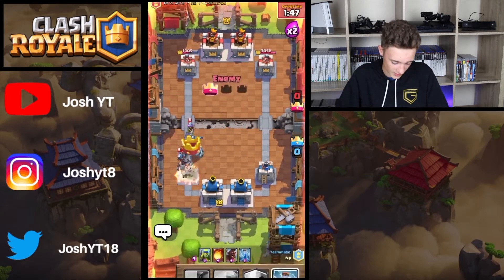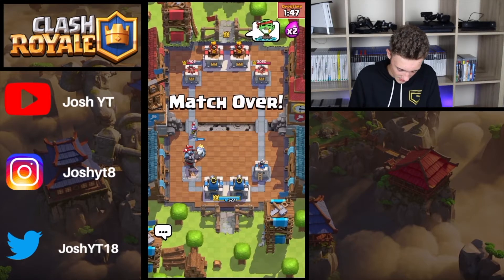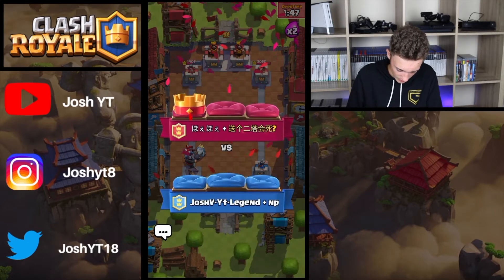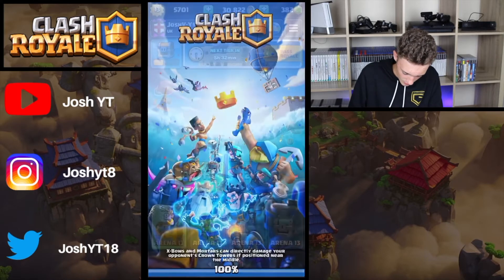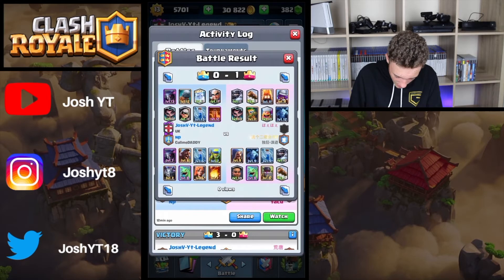These guys are actually higher level than us for some reason. Level 11. Let me quickly have a look at what their levels were. Level 11 Mega Knight, Level 10 Mega Knight, Level 10 Ram Rider. Basically all the guy on top has level 11 cards. The other guy on the bottom has pretty much level 9 cards on average.